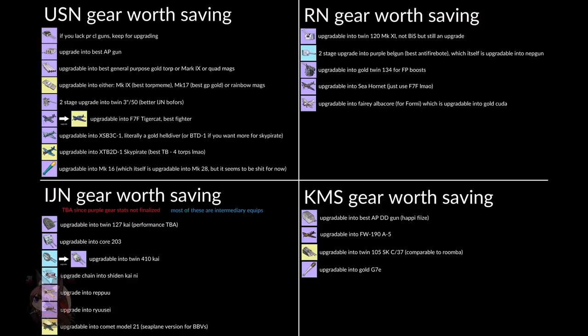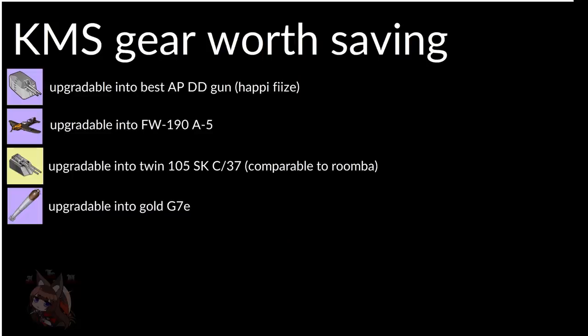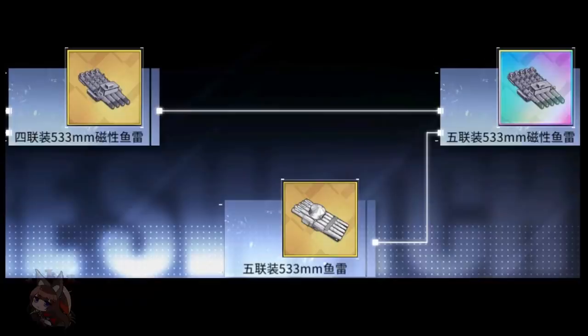Let's look at a guide from another person who organized things by the different sections of the fleet tech trees. We'll go by section again, starting with the AP gun. This was the only AP gun for destroyers and is upgradable in the German section. To get a German destroyer AP gun, you'll need this. The gold AA gun can upgrade into that German AA, which is technically better than its original form, but still not best-in-slot.